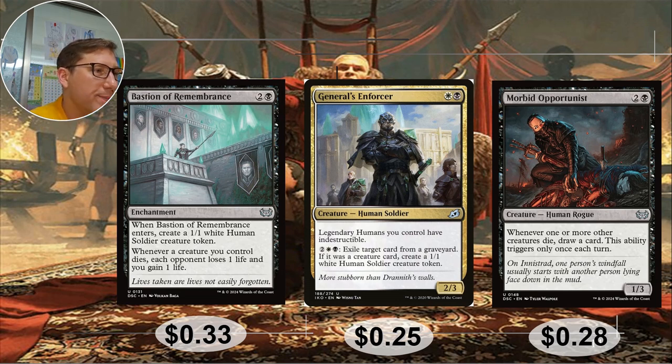Morbid Opportunist: another YouTube channel recently featured this on a list of cards to use instead of Phyrexian Arena, and it's one of my top go-to black cards as well. I cut it from my own upgrade list very hesitantly. Twenty-eight cents.